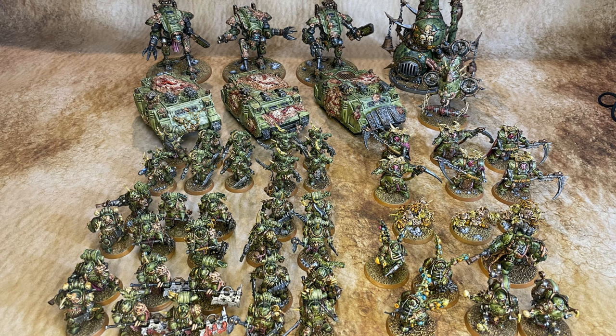Basically, Death Guard can sticky objectives, and they have their contagion range — a three-inch aura around any Death Guard model on turn one, six inches on turn two, and nine inches from turn three onward — which gives enemy units neg-one toughness. They also have another debuff they can choose; against DJ's Gray Knights with their two-up armor, I'll probably go with the armor debuff. Notably, sticky objectives also project that contagion range, making it nasty for opponents to contest them.